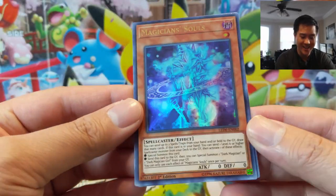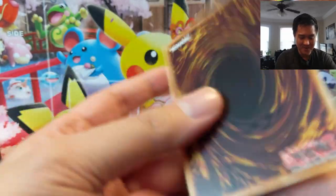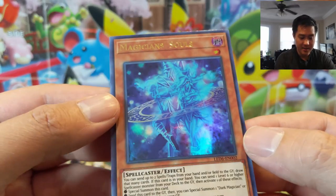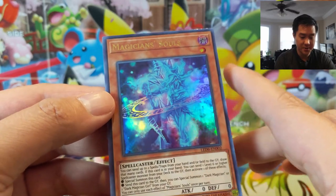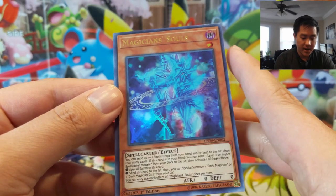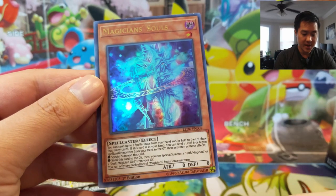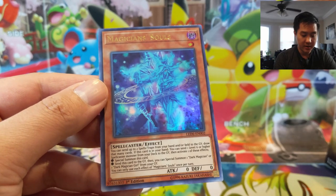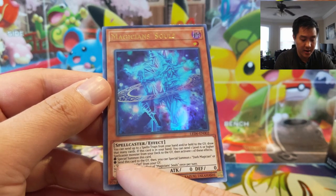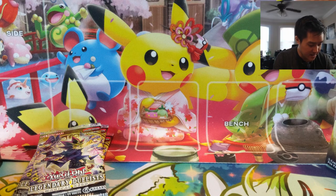Oh yes, we got it on our first try — Magician Soul! It took me a second before I realized we pulled it. Absolutely amazing, can't believe we pulled this thing — it's going for like a hundred dollars. It's like a soul version of Dark Magician and Dark Magician Girl. The text reads: you can send up to two spell/trap cards from your hand or field to the graveyard to draw that many cards. If this card is in your hand, send one level six or higher monster from your deck to the graveyard, then you can special summon a Dark Magician or Dark Magician Girl from the graveyard, or special summon this card.